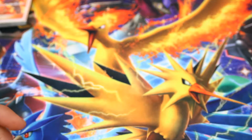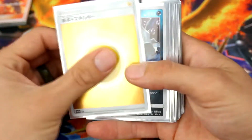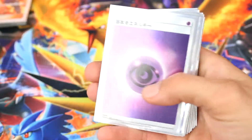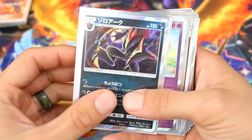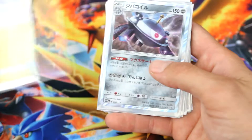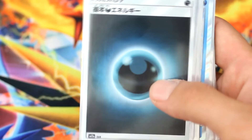Now we'll go through the secondary stack, which is all of our Energies and Reverses and Holos that we pulled. This is about half the stack here. We got a Lightning Holo, the Absol Reverse Holo, the Absol Holo card, a Psychic Holo, Zoroark Holo, a Mew Holo — I really like that one, it's really cool — a Fighting Holo, a bird, the Raikou Holo, and a Darkness Holo.